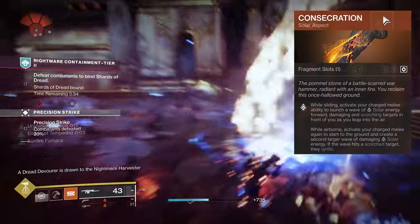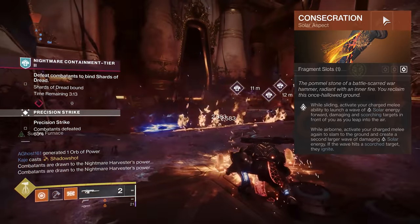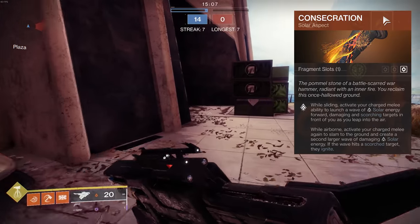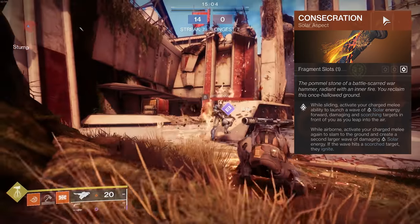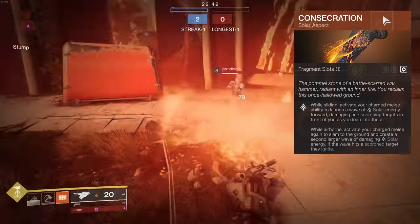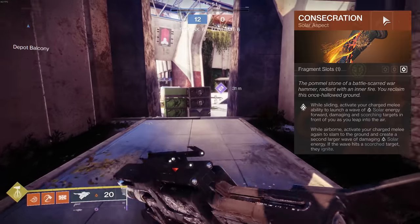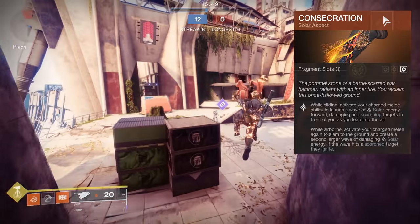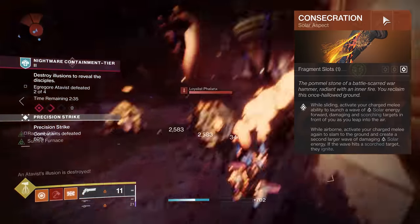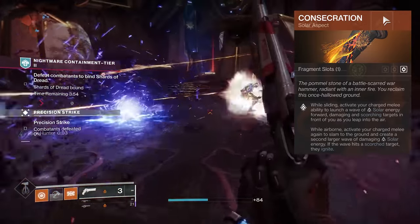Consecration: while sliding, activate your charged melee to launch a wave of solar energy forward, damaging and scorching targets in front of you as you leap into the air. While airborne, activate your charged melee again to slam to the ground and create a second, larger wave of solar energy. If this wave hits a scorched target, they immediately ignite. If you don't finish the attack, half your melee energy is left over. Max killing distance in PvP is 20 meters, with a base scorch stack of 40.